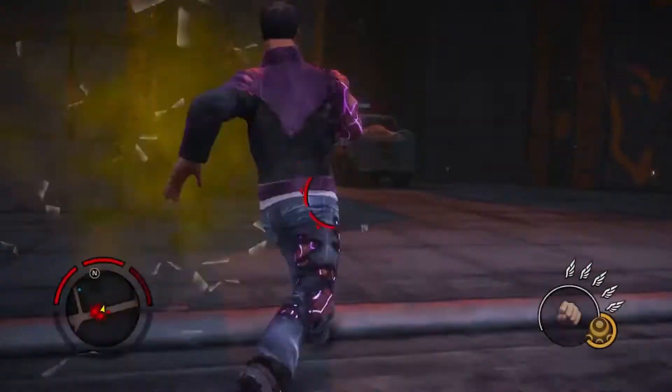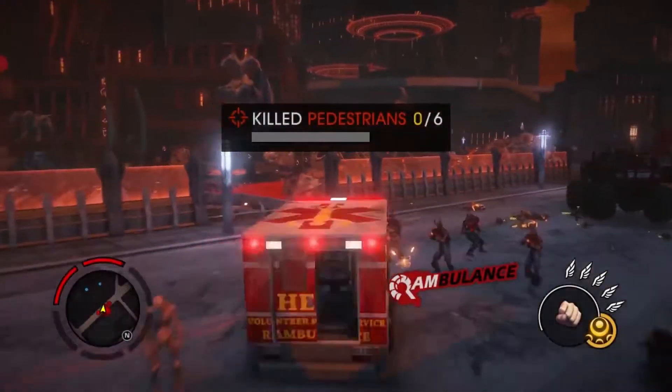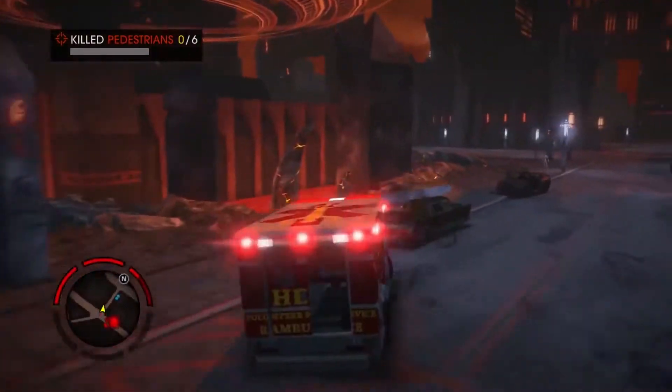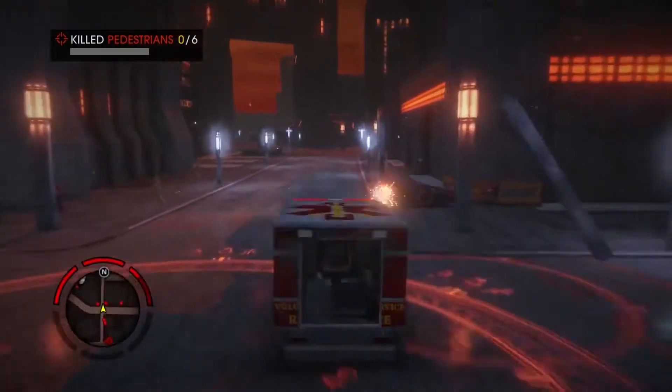And now we're going to introduce a new diversion called Rambulance. The goal here is to run over as many husks as you possibly can. You're probably wondering why we have ambulances in Hell — because you wouldn't want to help anyone in Hell. But in this case, it's a Rambulance.